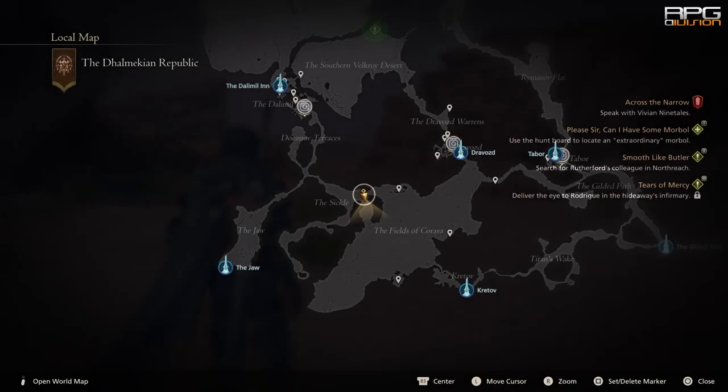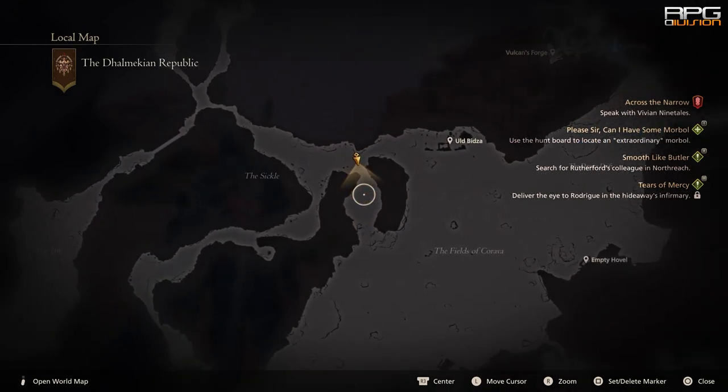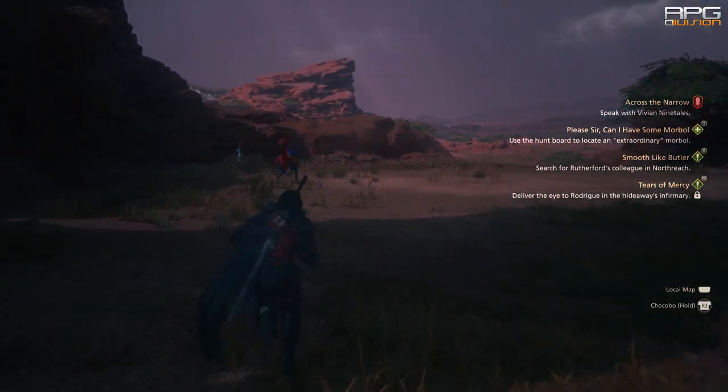Comet Feather is one of the materials needed for Ouroboros armor and it can be obtained by defeating Dread Comet, which is a hunt in Final Fantasy 16. Go to this exact location and Dread Comet will be waiting for you there. Defeat it and afterwards Comet Feather is gonna drop.